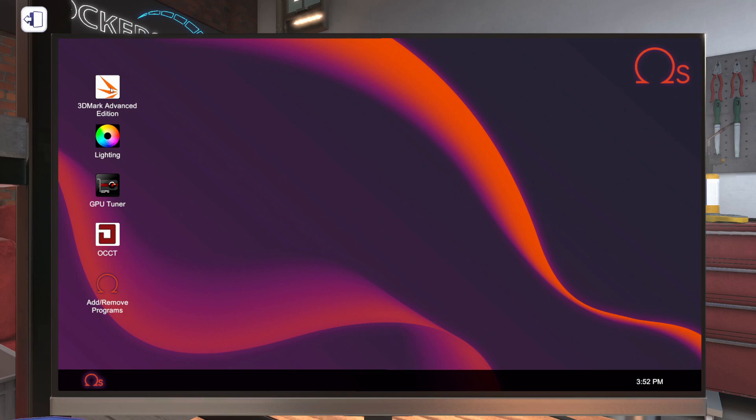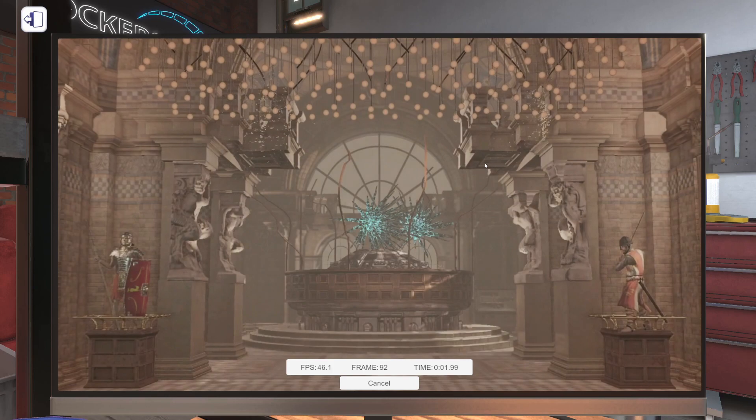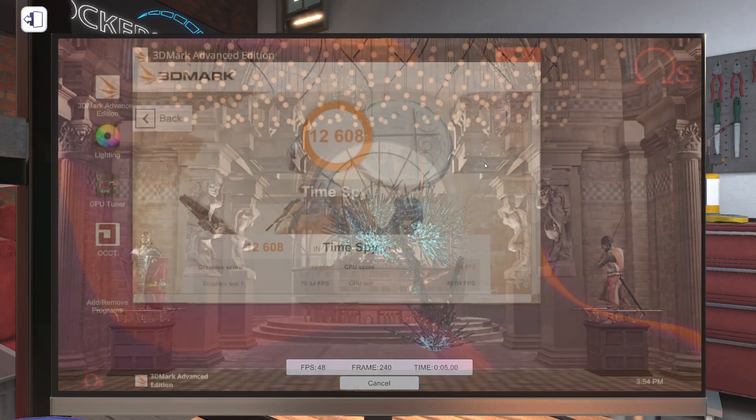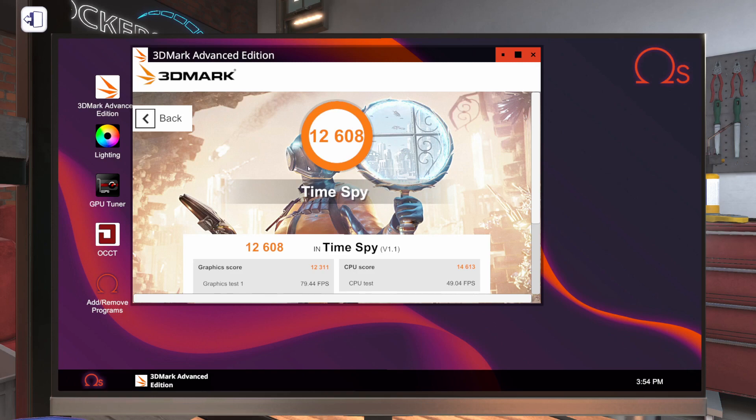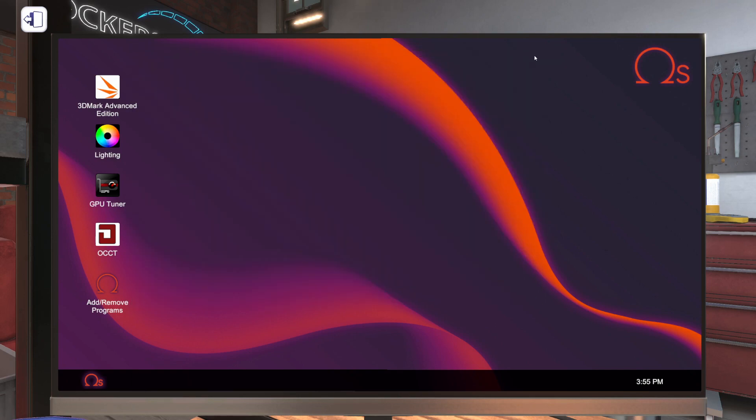To start off, let's run a 3DMark test because if we're going to overclock this graphics card we need a base score so we know if our overclock is actually doing anything. We got a total score of 12,608. I really want to focus on just the graphics score — our graphics score is 12,311, and obviously we would like to see that score increase. That's the whole point in overclocking the graphics card. Let's close this out.